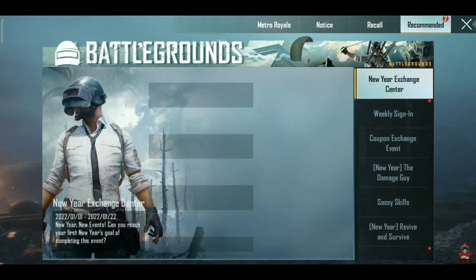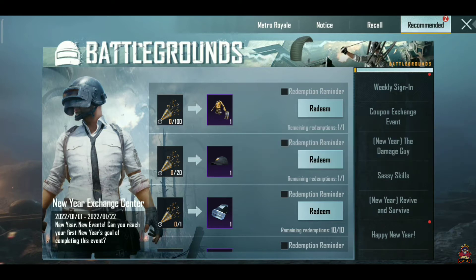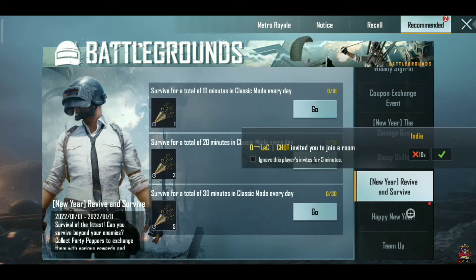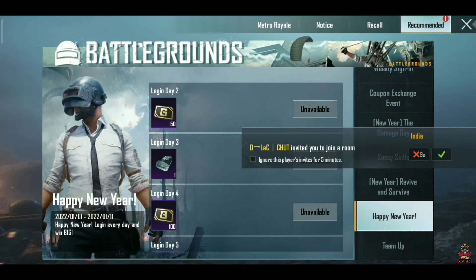After you click on the event section, the first one you will see is the login event. Once you have logged in for the first time, you will get 500 BP points which you can collect.